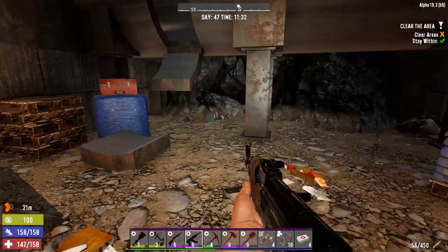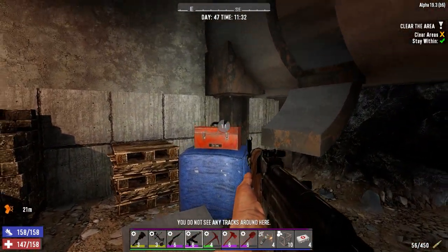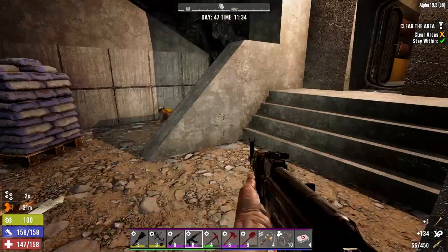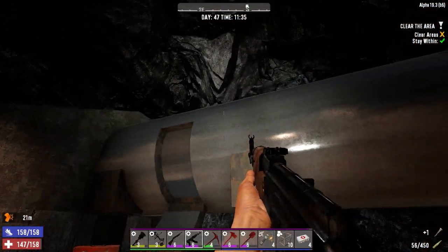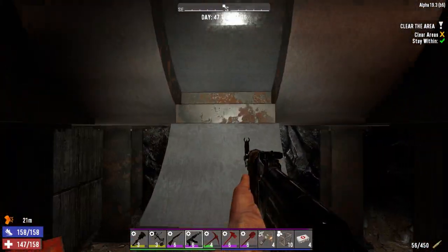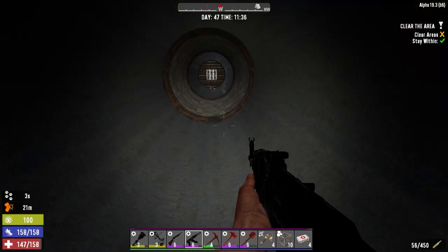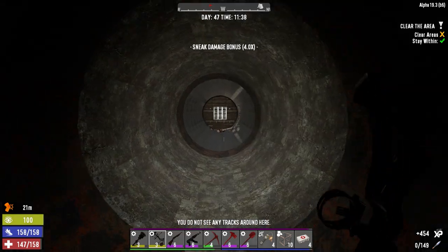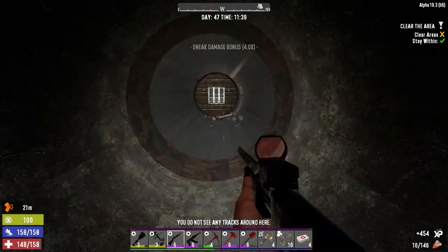This reminds me of the airport in War Z / DayZ, going in the underground tunnels — it's so quiet. Going to take the forged iron because if we find some duct tape we can make repair kits. Okay, nothing there. So far so good, pretty quiet. Oh yes, into the tube, because that really looks safe. That looks totally safe.